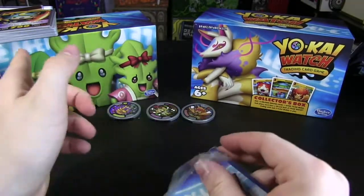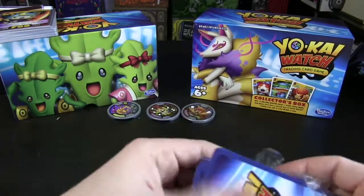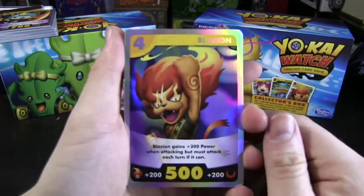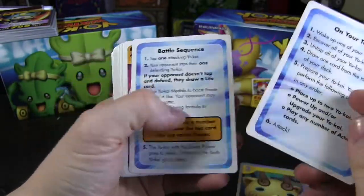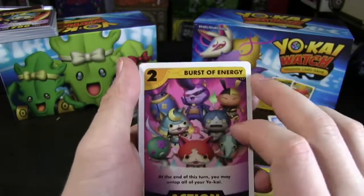We can even see I've got the cards at the top here from the previous one. We have Blazion, Komajiro, and two info cards — handy, tells you how to play on your turn.